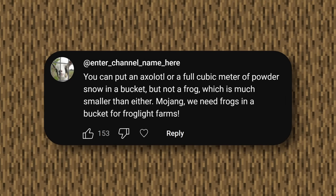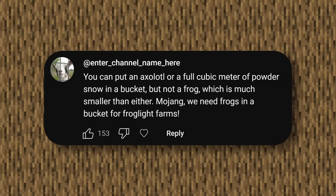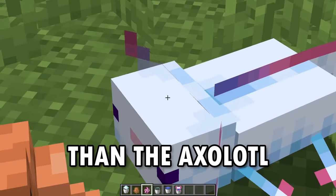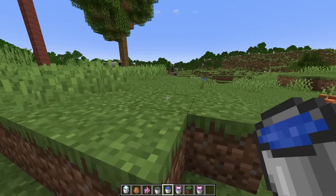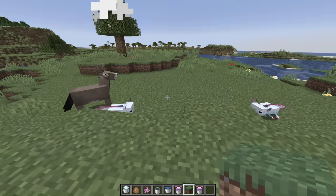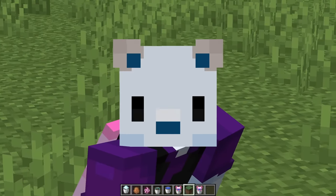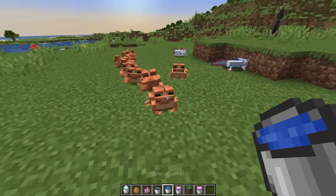You can put an axolotl or a full cubic meter of powdered snow in a bucket, but not a frog, which is much smaller than either. Mojang, we need frogs in a bucket for frog light farms. One is clearly smaller than the other, and yet you can't pick up the frog in a bucket! You know what you can pick up? The axolotl. A bucket of axolotl is a very normal thing. And it gets worse — you can get tadpole buckets. So you'd think the smaller mob would fit in the bucket too. But frogs are just frogs. Apparently they just don't fit. Who knew?